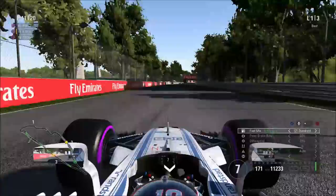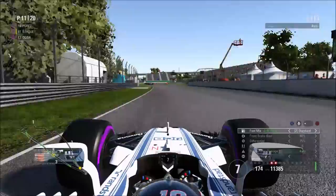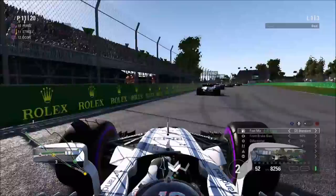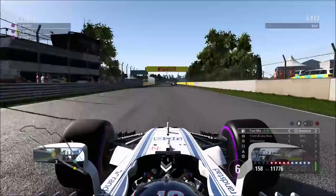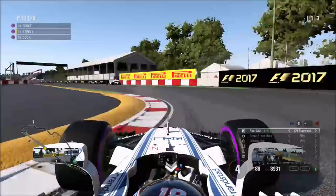You have to make sure you leave enough room for them out of and in corners, as we stay in P11 trying to catch up to the pack in front. Because of the reduced slipstream compared to F1 2016, where it was so overpowered, and now that the slipstream is basically non-existent, it's harder to overtake both in a straight line and in corners. You really have to go for overtakes and make them work — and it's a much better challenge.